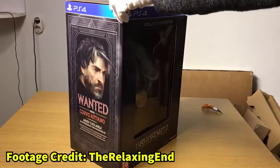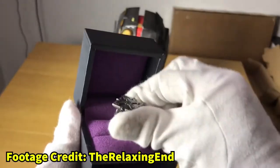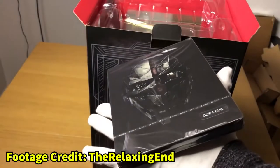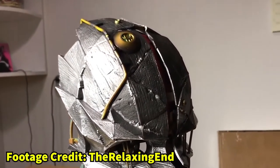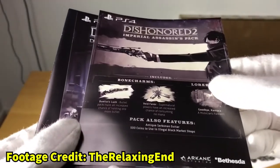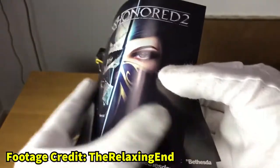Bethesda are no strangers when it comes to these editions, so it was no surprise to see Dishonored 2 get the collector's treatment it rightly deserved. This awesome edition came with a propaganda poster, a code for some small bits of in-game content, a really nice replica of Emily's ring which you could either wear and look fabulous or display it in this lovely black and purple box, a steelbook for the game itself with artwork of Emily and Corvo on either side, and the best part of the edition — a life-sized replica of Corvo's mask with exquisite detail. Annoyingly it isn't wearable, but it comes with a stand making a perfect display piece for your shelf. And to round it all off, this edition also comes with a code to download Dishonored Definitive Edition, so not only are you getting all this amazing stuff, but you're also getting a full copy of the first game, making this really good value for money all around.